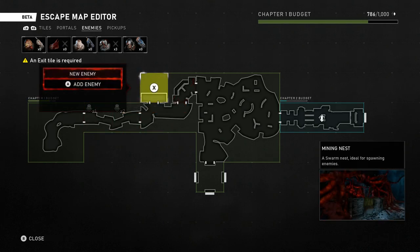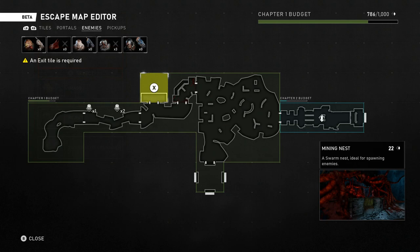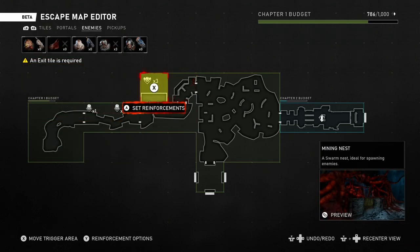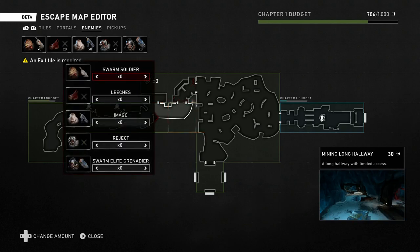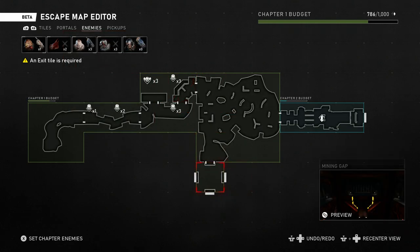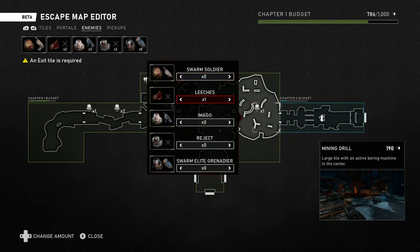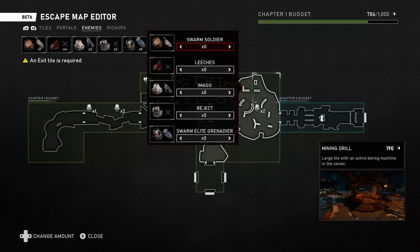We'll change that to one Reject here and two in this room, so there are three Rejects in this corridor altogether. If we set Reinforcements, add enemy, change it to Leeches and have three Leeches on there - that means as soon as you go near that, it'll spawn in three Leeches. So it's basically a spawner. Leeches are kind of like Tickers - they just slither along the ground and then explode. If you saw my video yesterday you would have seen them and they were quite terrifying.